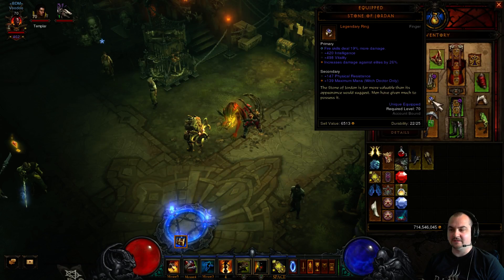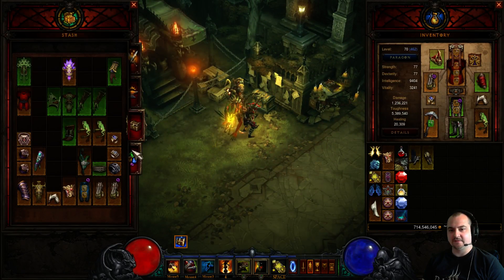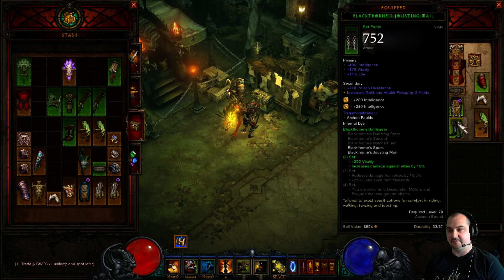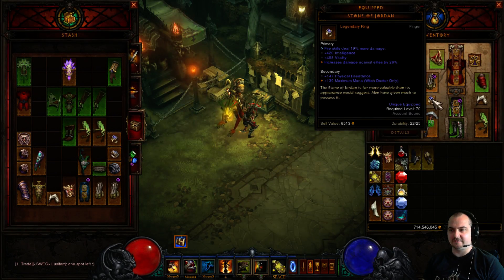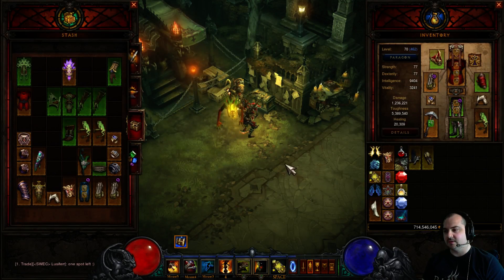If you wish, you do not have to use Stone of Jordan. You can use the Royal Ring of Grandeur to activate the three-part set for the extra reduced damage from elites by 10% and the first set bonus. But personally, I like the extra fire damage because I like the fire pulse of the dog going off all the time.